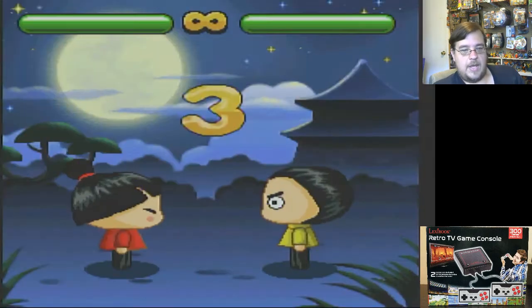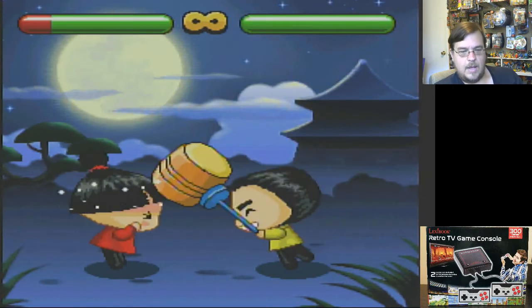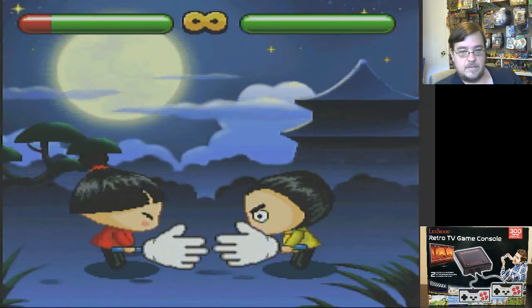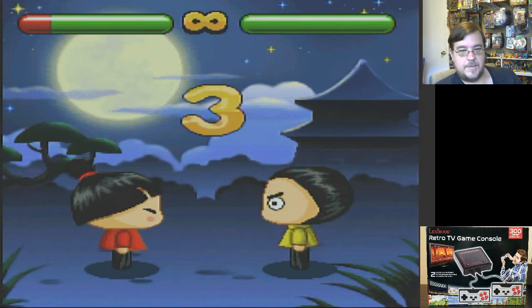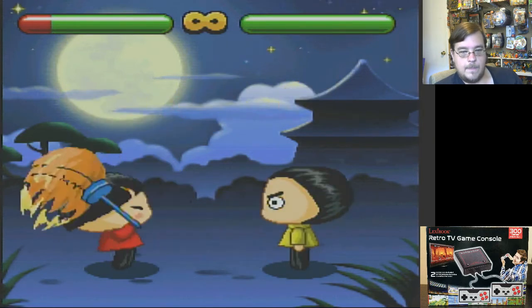Mora. Oh no, don't hit me — rock, paper, scissors. Stalemate. Yeah! That's rock paper scissors, or Mora.